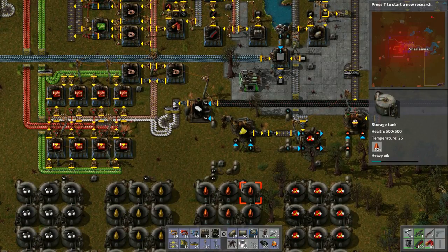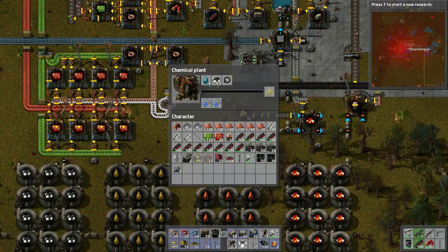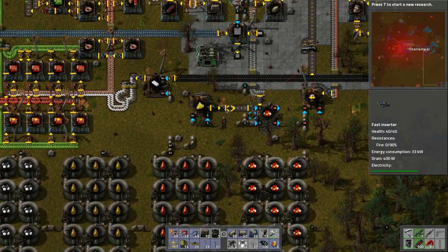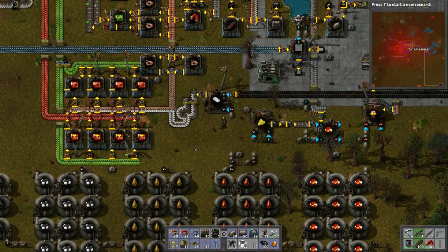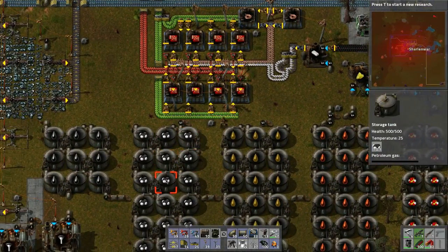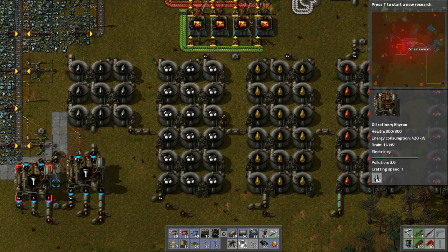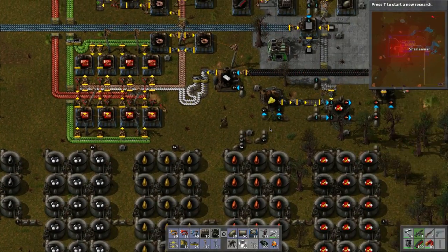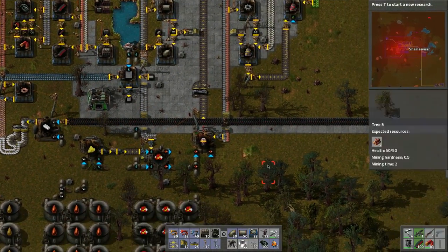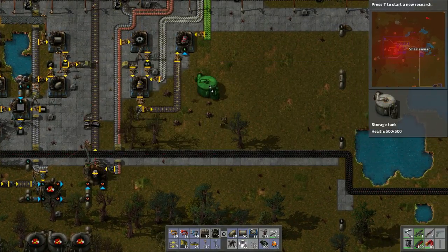Red circuits are kind of slow. We need pumps to direct the flow. The crude — we're pretty much stuck on the crude. Anyway, lubricants — that's what we're going to build.